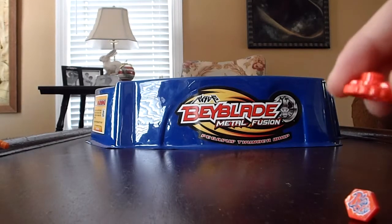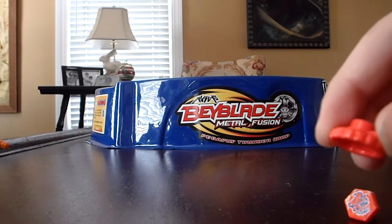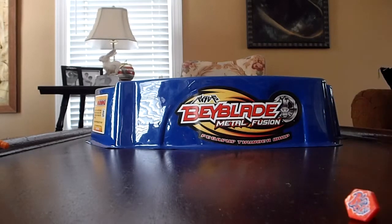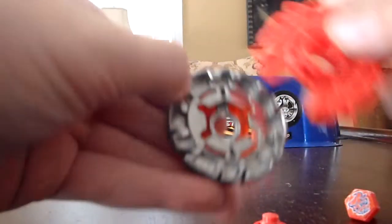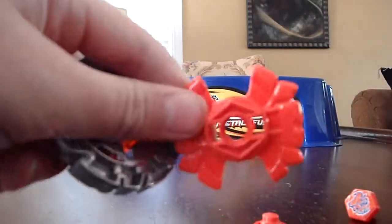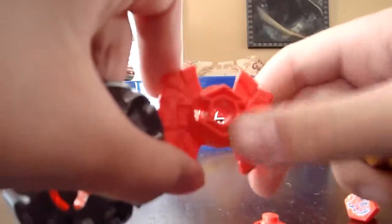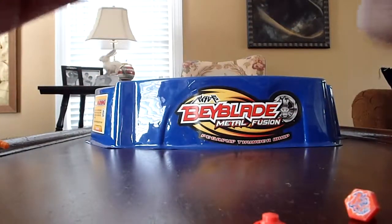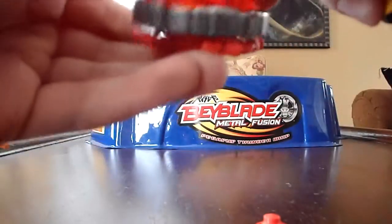Okay, now let's get to building it. He has a pretty fat Spin Track, and the reason is these spikes — it's supposed to be like Bull's horns. So if you do under attacks, it will knock your Beyblade around.